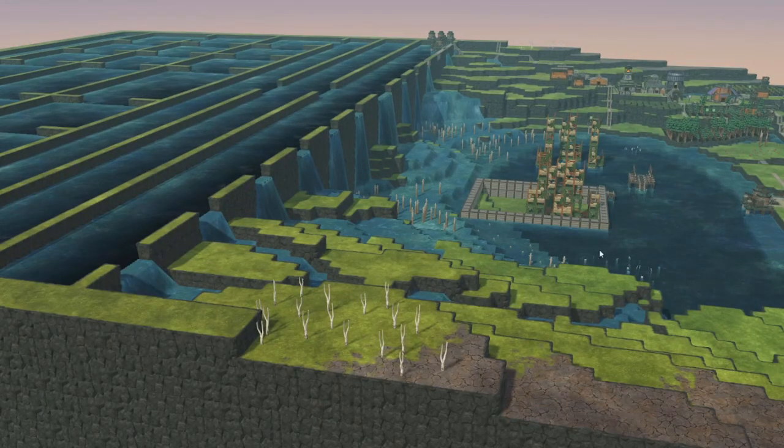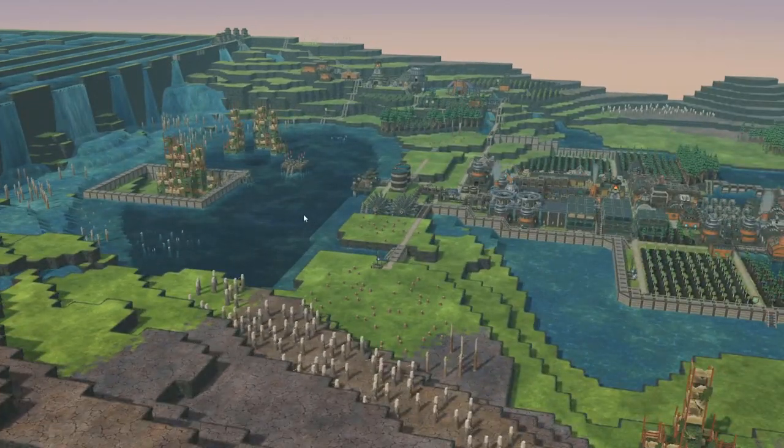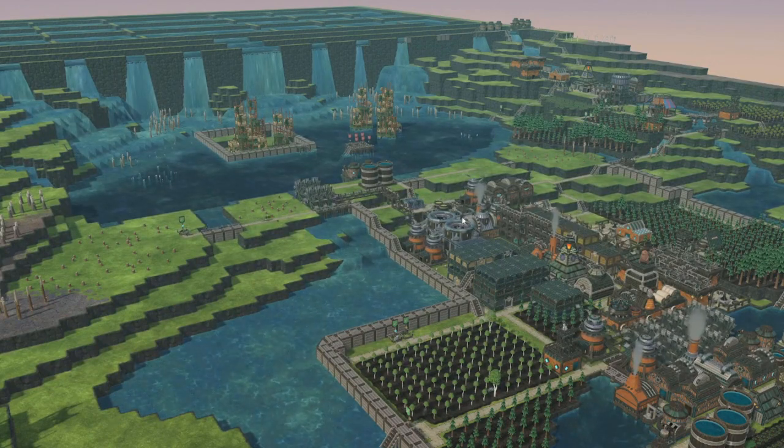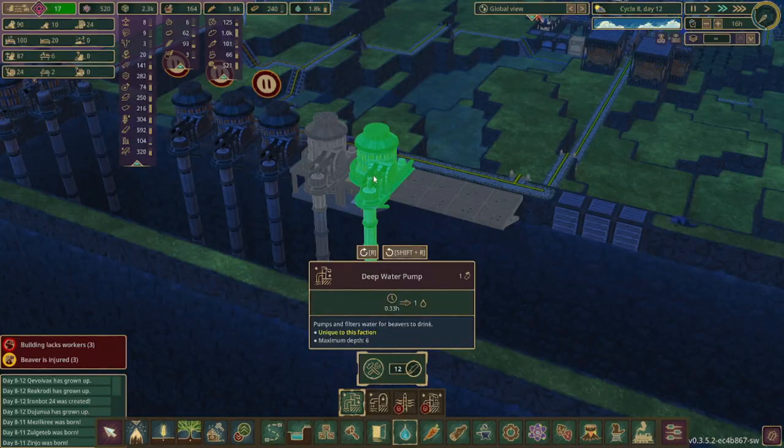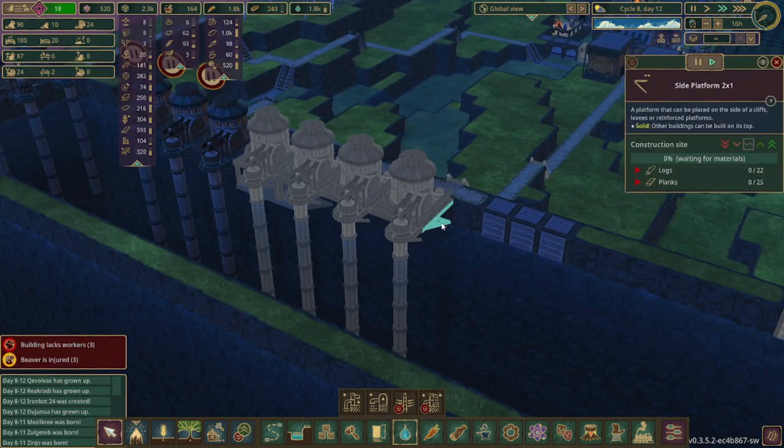That took a little bit over four cycles and then it filled this up and we blocked off this area but the water would only be going through here. If you want to see how I did that, check out the link in the description to the entire playlist. So let's get a few more water pumps set up — it will take them a little bit to build since these take quite a few logs and planks.